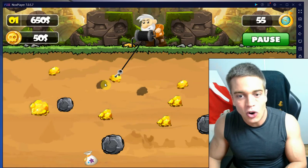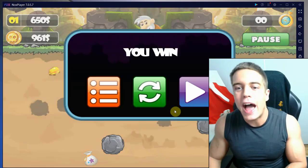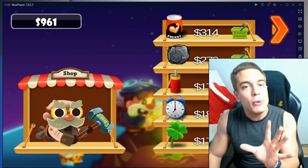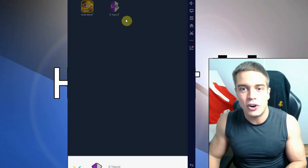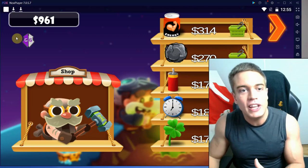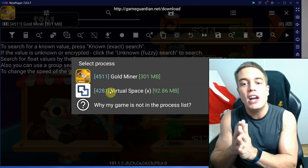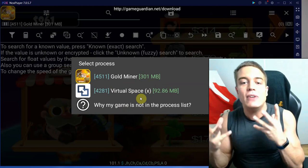Now we launch the game app through the virtualization app and we play until we see our money. Got them — nice, I win! As you can see, we're at a screen where we can see our money: 961. Now we want to fire up Game Guardian through the Virtual Space app. As you can see, Game Guardian is now active in Virtual Space. Connecting through Game Guardian, there's only Gold Miner and Virtual Space visible, which proves we're doing this within the virtual space.